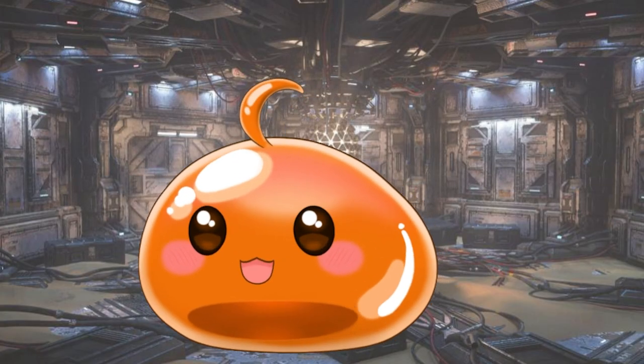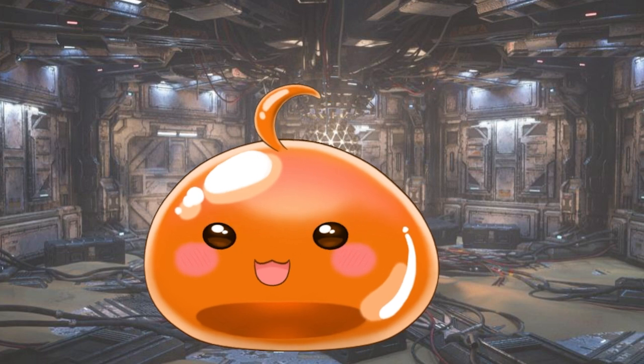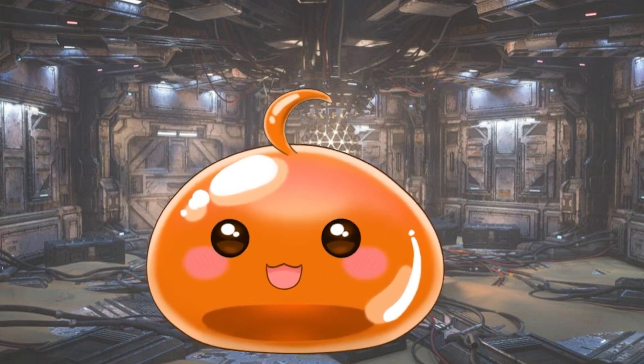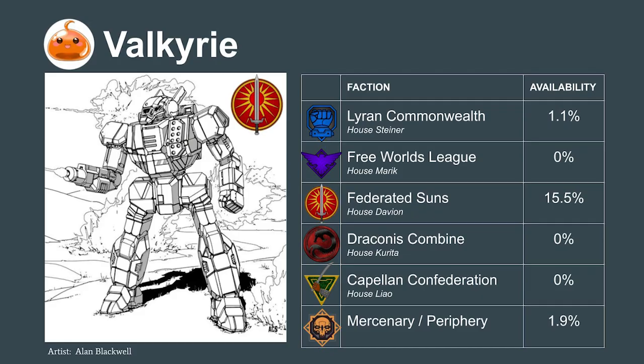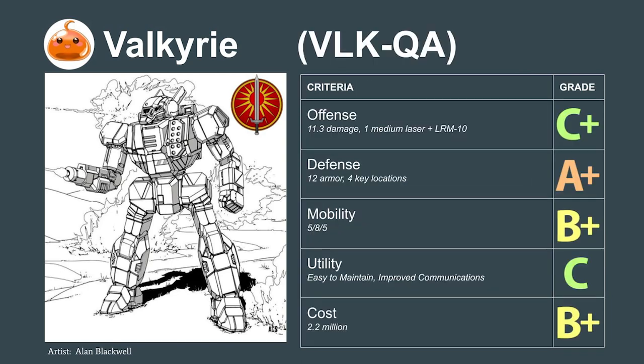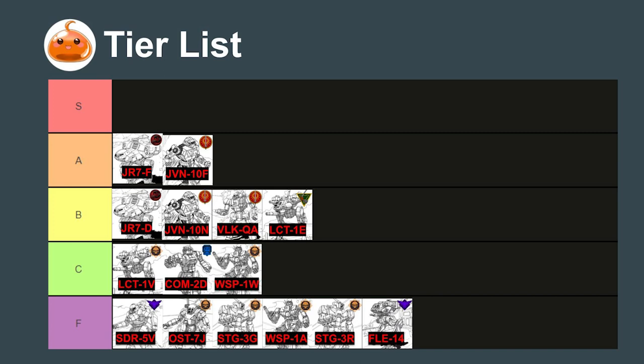Let's move on to the unusual mechs category — designs with a unique weapon or quirk that sets them apart and creates an interesting fighting style or added utility. First, the Federated Suns' Valkyrie. Its unique weapon is a long-range LRM-10 used to kite and outrange opponents. This mech has outstanding armor, decent mobility, and a moderate cost. Its unique weapon makes it tactically challenging to pilot, but it's an ideal mech for future leaders to learn range brackets and maximize damage. We rank it overall a B.